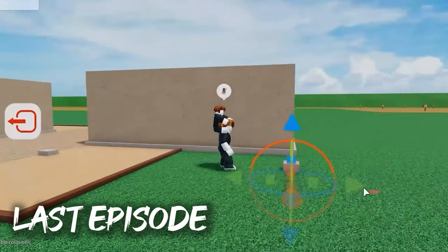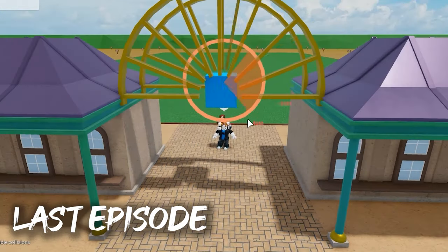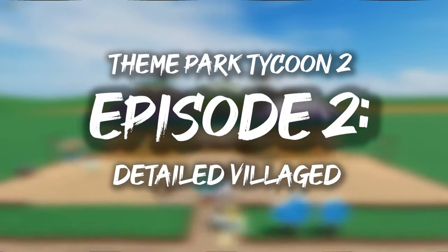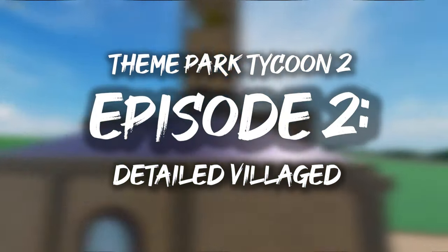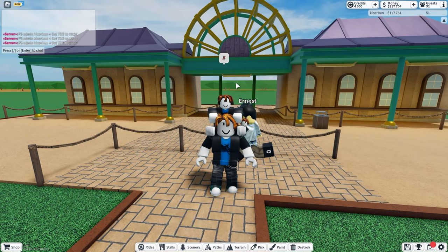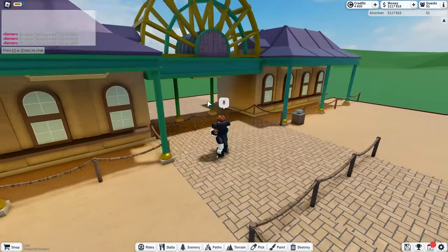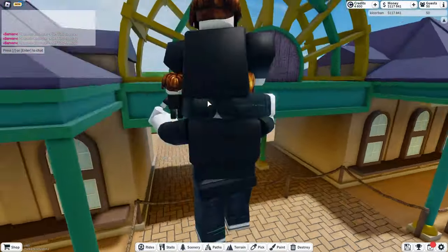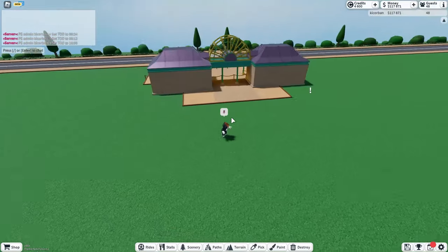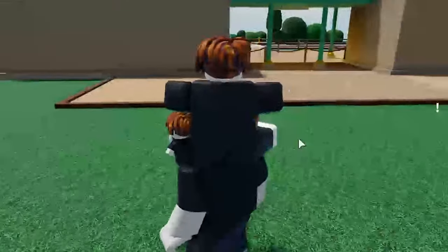Last episode in my Theme Park Tycoon 2 series, we built a basic money farm and made an extremely detailed entrance. This video we will move further on into the park making some shops and stores for the main entry. Hello everyone and welcome back to another episode of my Theme Park Tycoon 2 series. Last episode we built this entrance — it looks great, it's detailed. Now we are going to move on with the rest of the park and build the main street slash entrance sort of area, pretty much just a couple of shops themed the same as the park entry.